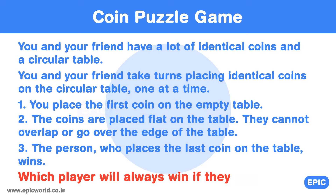Which player will always win if they play optimally? You place the first coin on the empty table. The coins are placed flat on the table and cannot overlap or go over the edge of the table. The person who places the last coin on the table wins. Which player will always win if they play optimally?